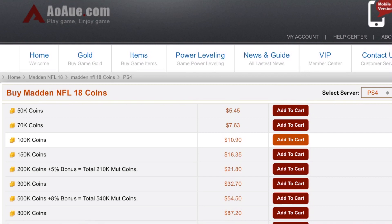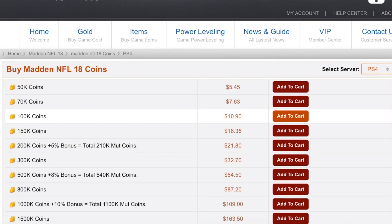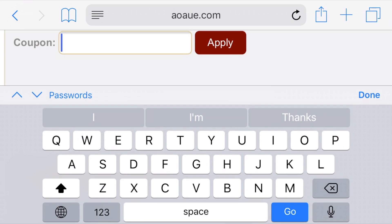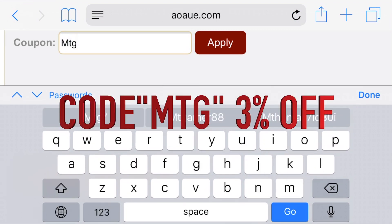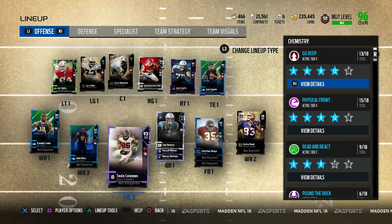Looking to pick up that new beastly player but you don't have enough coins? Head on over to aoaue.com, pick up the cheapest coins on PS4 and Xbox. Use code MTG at checkout for 3% off your order. Yo, what up guys, welcome back to another Madden 18 Ultimate Team.